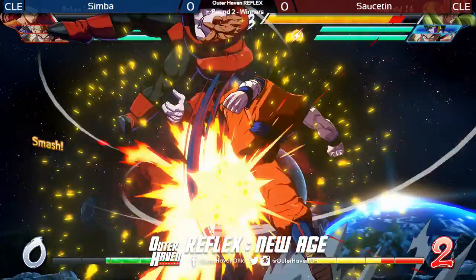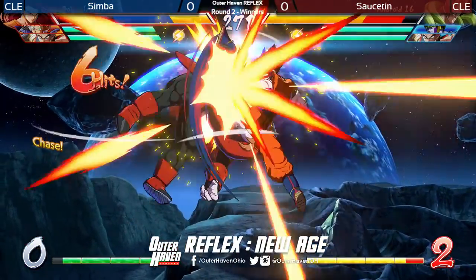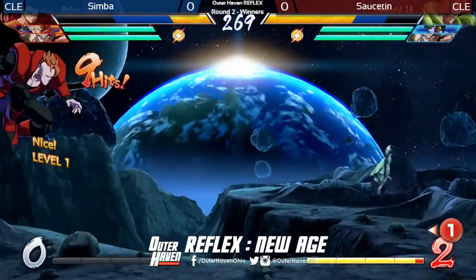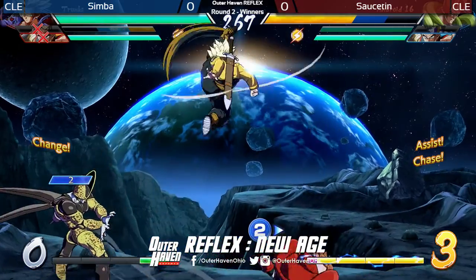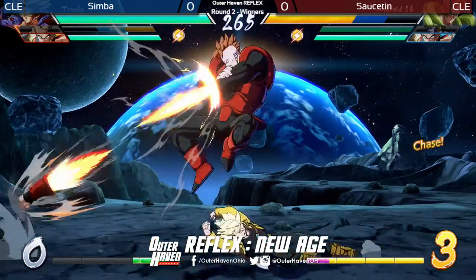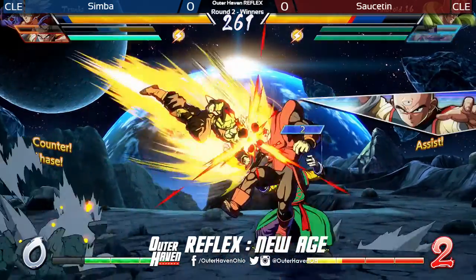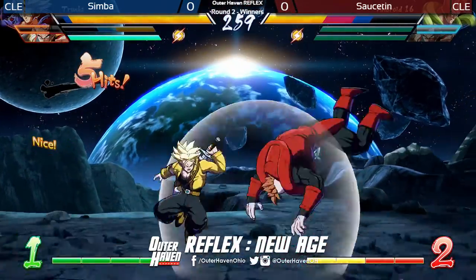That cross up — hard to block. Hitting buttons on the way down; you don't want to do that too much in Dragon Ball FighterZ. Crouch H is a very good answer to any sort of aerial offense, along with full damage combos. That's Stand H from Android 16 — so good. It's got armor, goes forward. You can cancel it, of course, to make it safe or keep the pressure going.